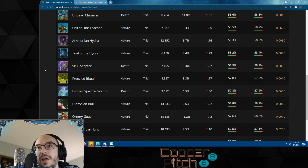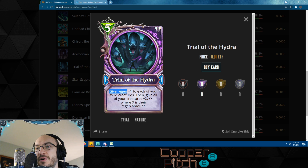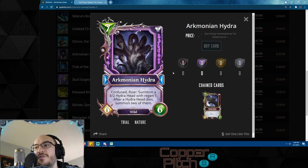Trial of the Hydra is going to be an awesome card — it gives +regen +1 to each of your wild creatures, then gives all your creatures +X/+X where X is their regen amount. You basically just win the game if you play it with multiple wild creatures out. They all get regen, and if they already had regen they get even more; then they all get +X/+X. At a minimum all your wild creatures get +1/+1. For example, Bladefly summons three wild 2/2s — they'd all have regen and +1/+1. This pairs well with cards like the Jag Staff.